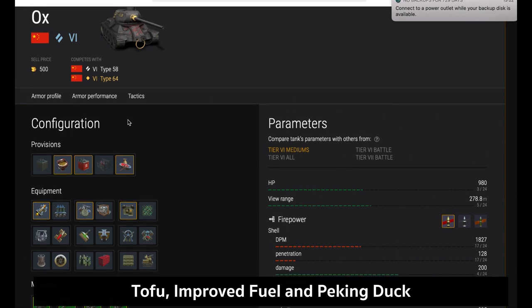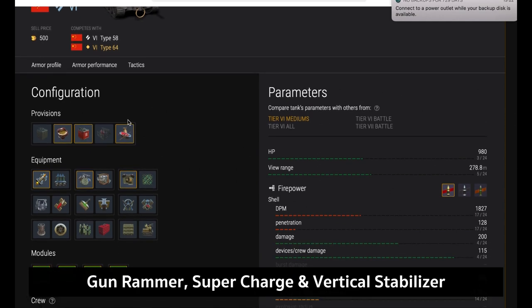In terms of provisions, I would use Tofu, Improved Fuel, and Peking Duck — very good provisions. For equipment, I would run Gun Rammer, Supercharged, and Vertical Stabilizer, because it's a medium tank and you're going to be firing while moving.